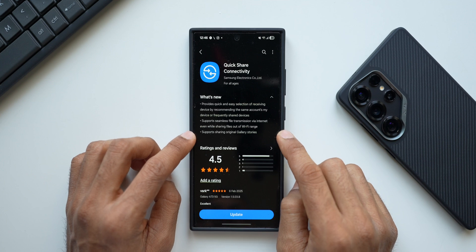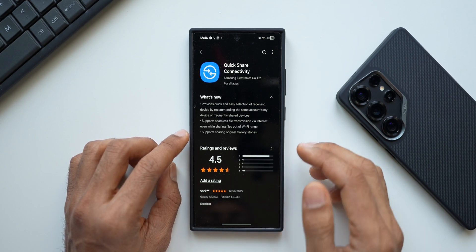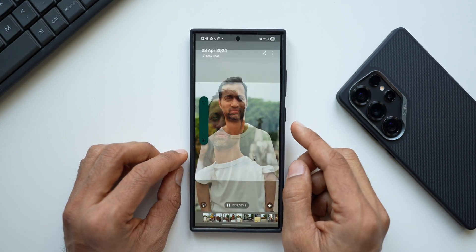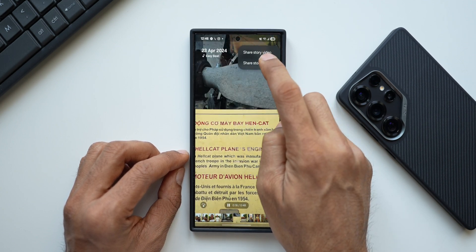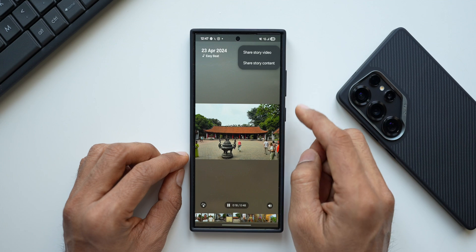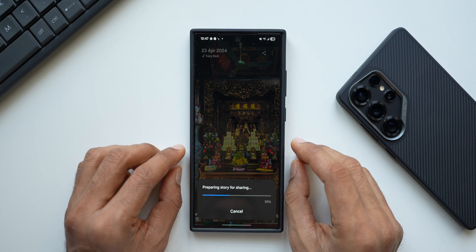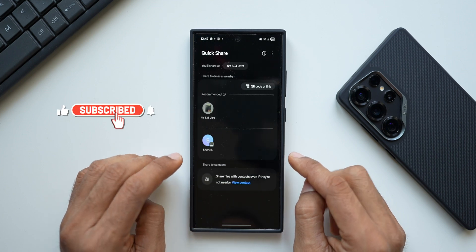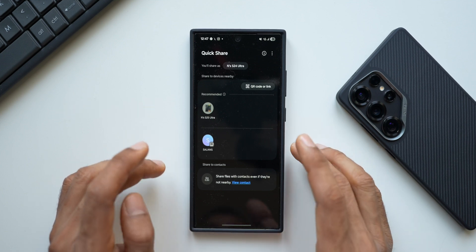The update also supports sharing original Gallery Stories. Going to the Gallery and opening a story, tapping Share gives two options: share story video or share story content. Tapping 'share story content' shares all the images and videos within the story, while 'share video' prepares and shares the full story video. Quick Share is available as a sharing option here, so you can now share Gallery Stories directly via Quick Share.